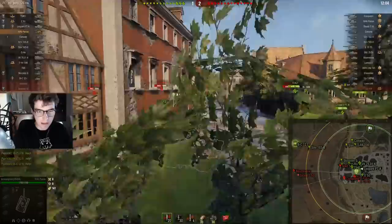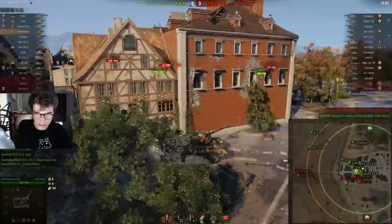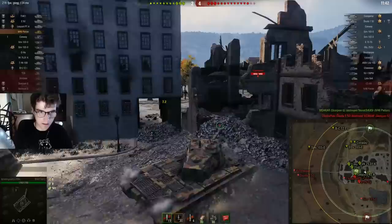I still think this is a better play — I'm a top-tier medium, it just makes more sense to me. So I'm going to see if we can get a shot on this Conqueror. My team is pushing into a fight that we're losing. My experience with this map is that pushing past this point is almost a death sentence.